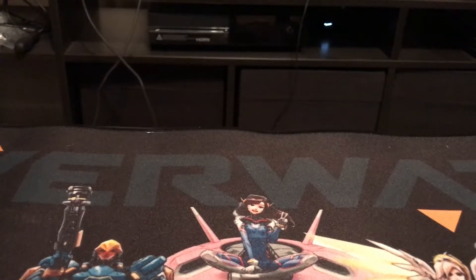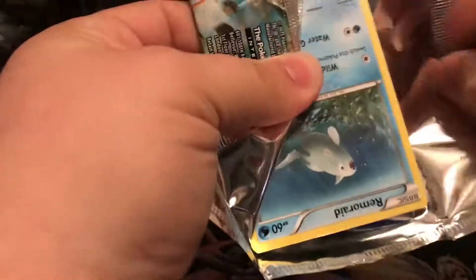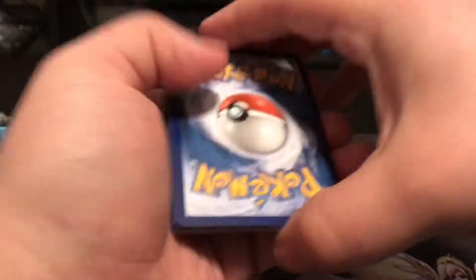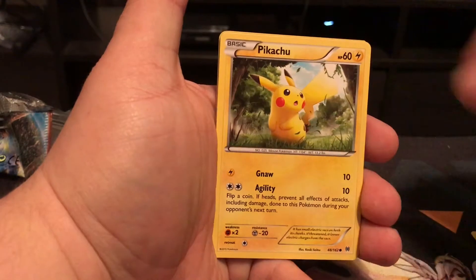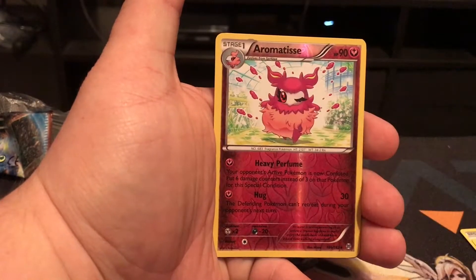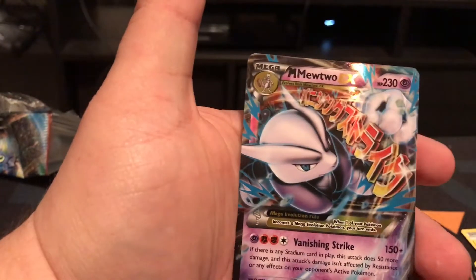We'll go ahead and do the same thing we did before — start with the Breakthrough pack. This pack starts off with Aromatisse, Hoothoot, Pikachu, another Aromatisse, Axew, Super Rod, Dedenne, Gallade Spirit Link. The reverse holo is an Aromatisse — that is a rare reverse holo, awesome. And then the actual rare in the pack is another Mega Mewtwo EX.